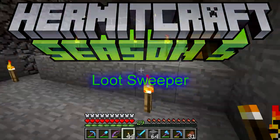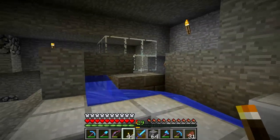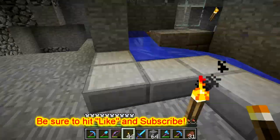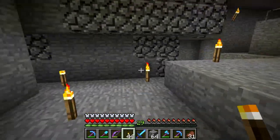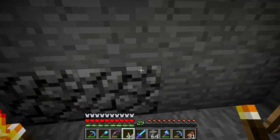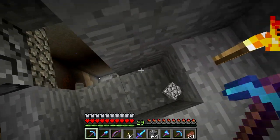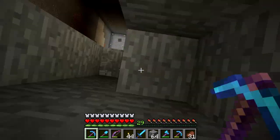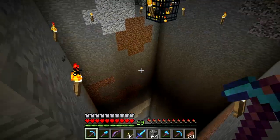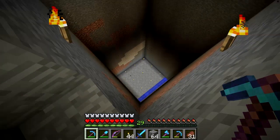Welcome back to Hermitcraft. Last time out I got this item elevator going and items that come up here now get sent down there to the main mob item storage area. There's one last phase of this to do, and that is to get this place dark up here after getting the water system set up down there.